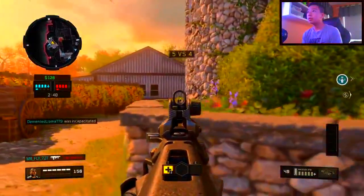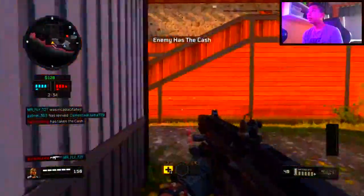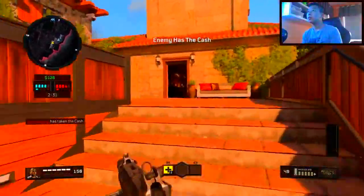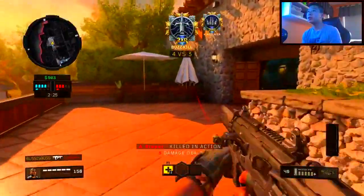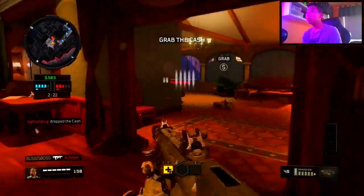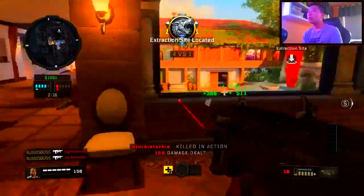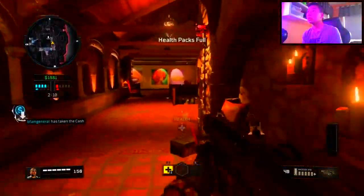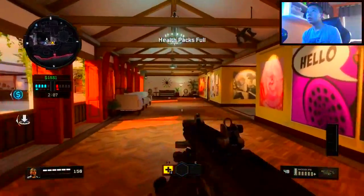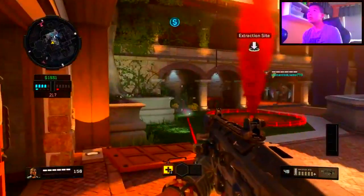Don't die. My teammate's down — he's dead. We lost the objective, let's just go around and sneak up a little bit. I shouldn't have shot, I should have just punched him. One more enemy on their team — let's go find him before he kills us. He's right here, I want this kill.